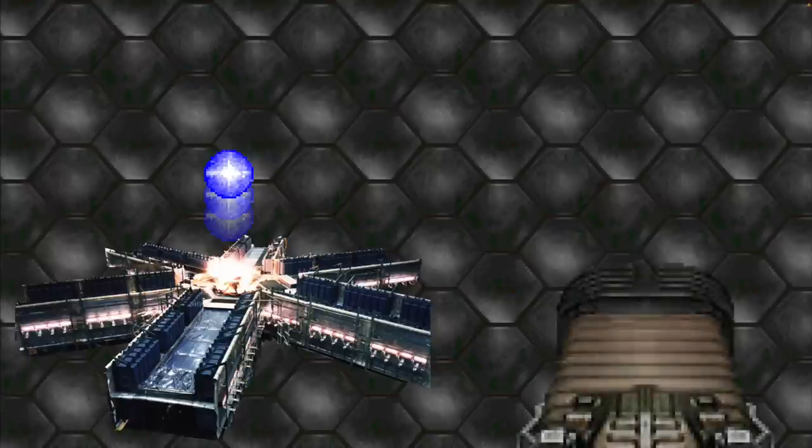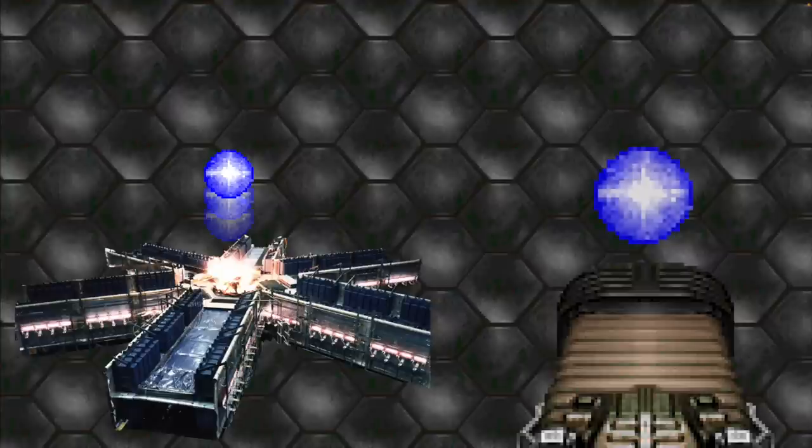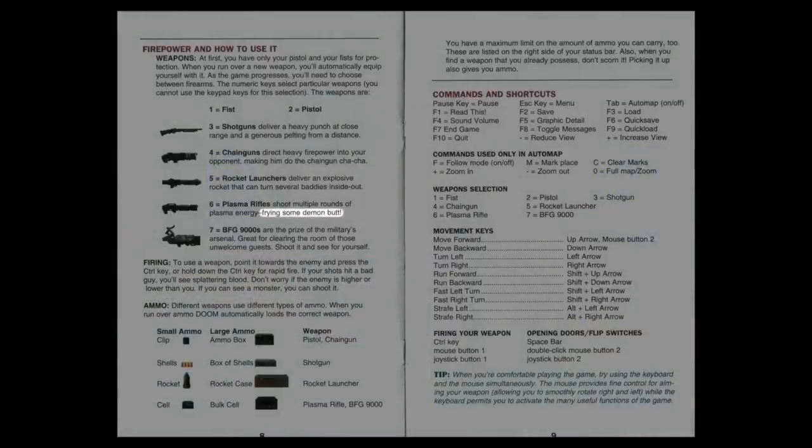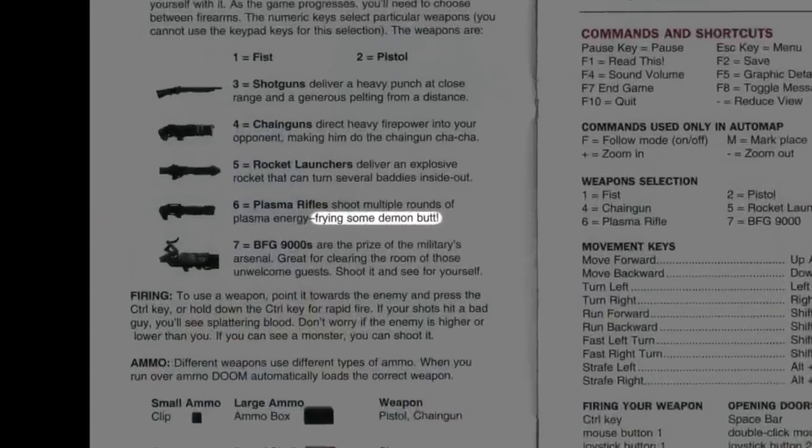A notable difference between the Marauder and the Doom Plasma Rifle is that the Marauder is designed to accelerate a small amount of plasma to a very high speed, delivering destructive power mainly through kinetic energy — just like most non-explosive projectile weapons — while the Doom Plasma Rifle fires a larger amount of plasma at a relatively low speed, delivering destructive power mainly through thermal energy. Comparing this conclusion with the original Doom manual, it seems like we are indeed frying some demon butt.